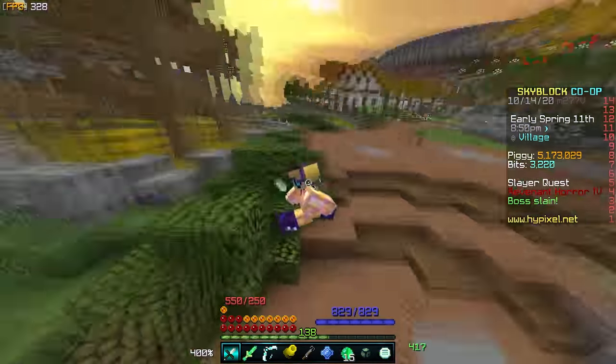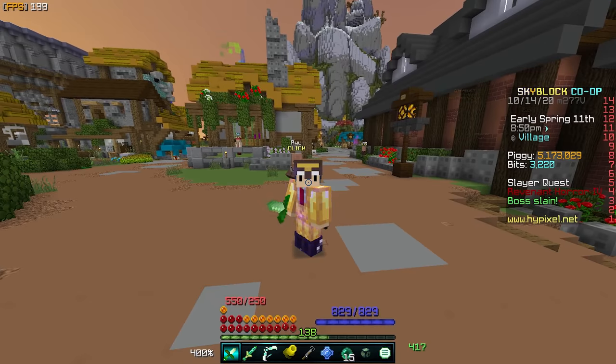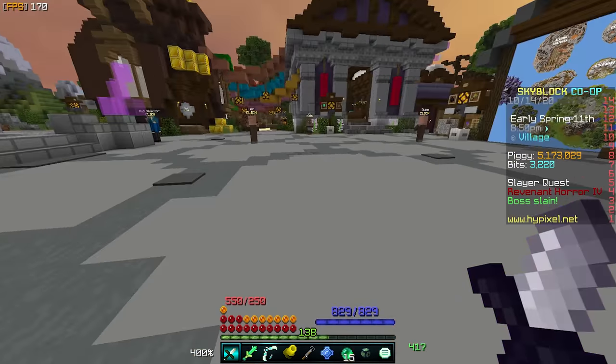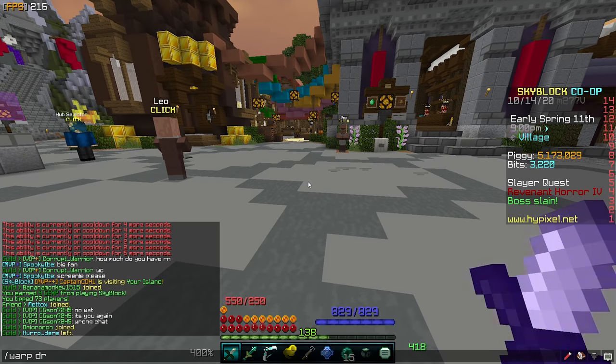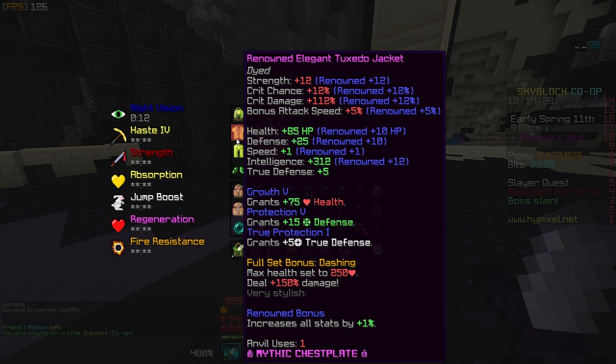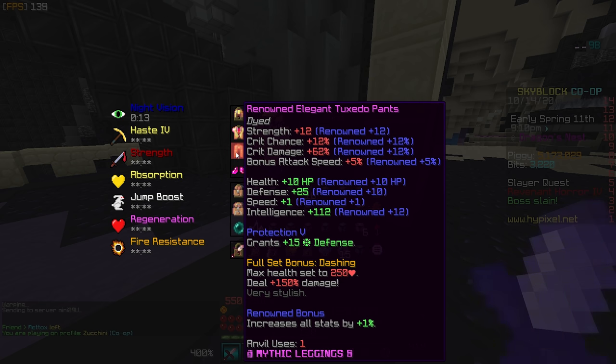We're going to be showing off how stupidly overpowered this armor set is in every way possible. The first thing I want to do is go over what this set does. The tuxedo set gives a ton of crit damage, and the set bonus sets max health to 250 and you deal 150% damage. Renown makes all my stats increased by 1%, which is fantastic.